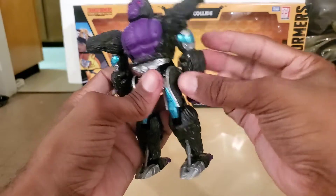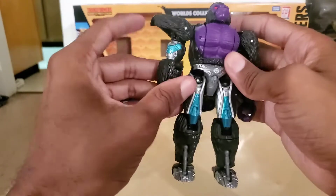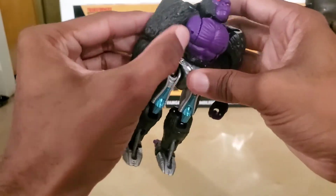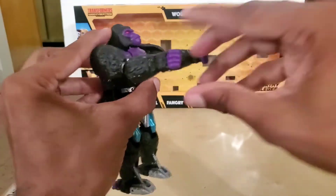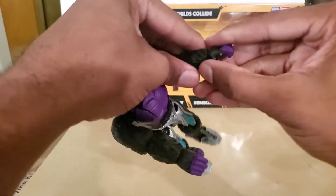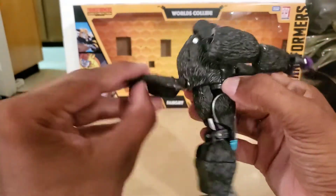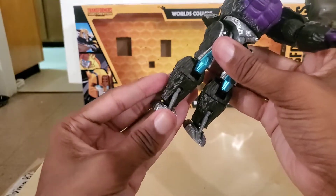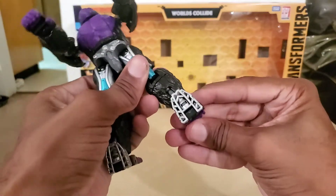Take these shoulder pads and bring them over the arm. Bring that down, bring this forward, bring this arm forward. Bring the fist sideways. Next you want to take these piston feet and bring them up.